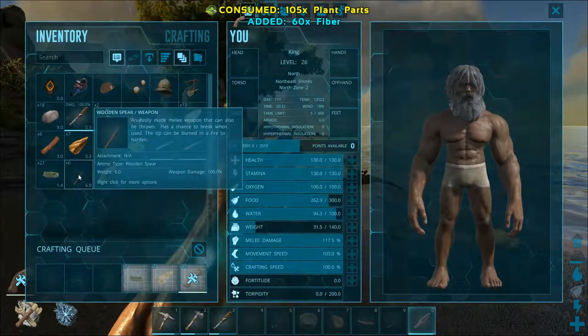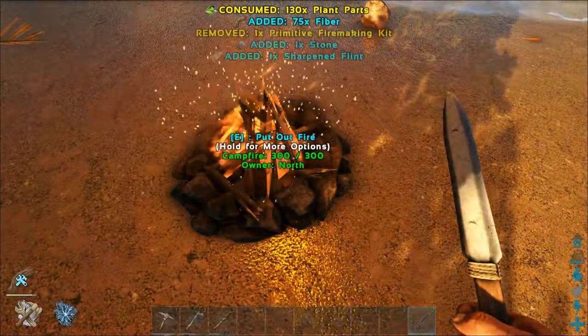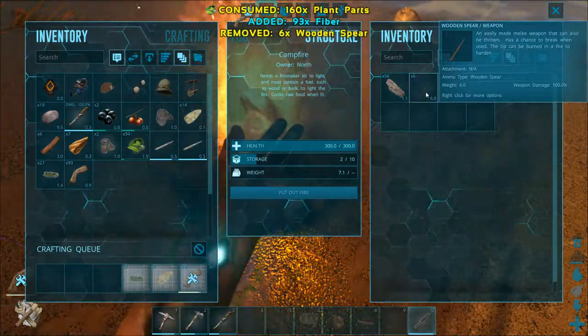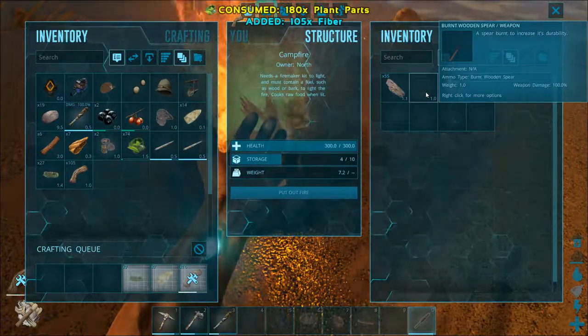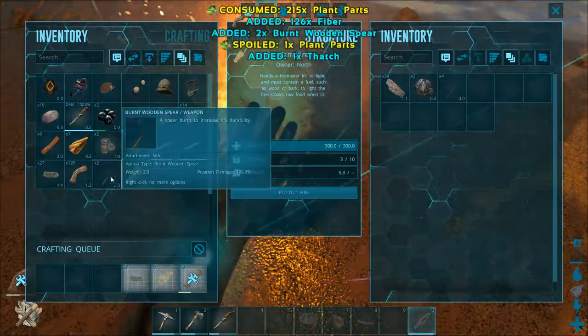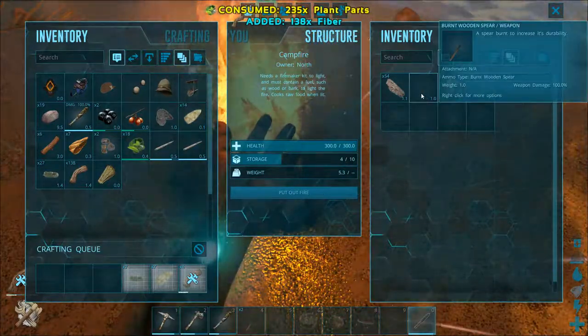Now I've got our spears, and I'm going to show you an important trick. We're going to light our fire — see, it removed the fire making kit. We're going to put our spears in here. Right now it's just a wooden spear, but wait a few seconds and let's see what happens. It turns into a burnt spear, and that burnt spear has more durability. So when you get your spears made, you're going to want to put them on the fire for a little bit.